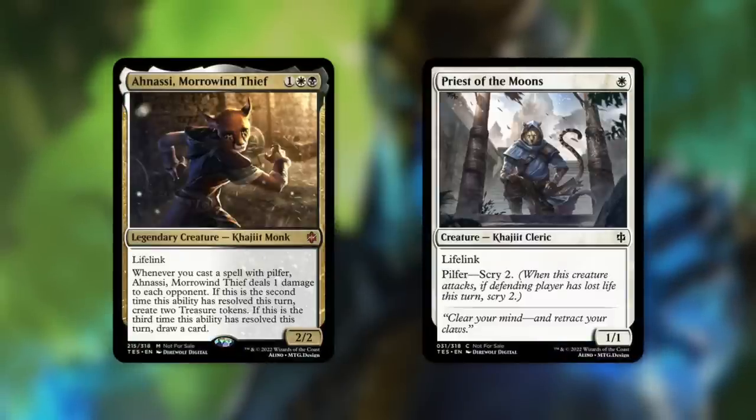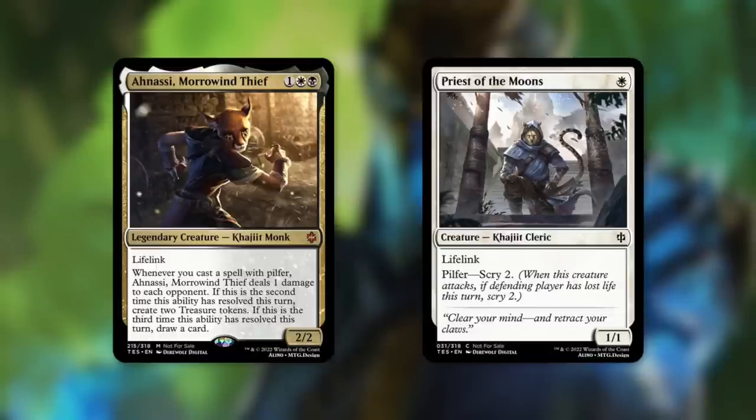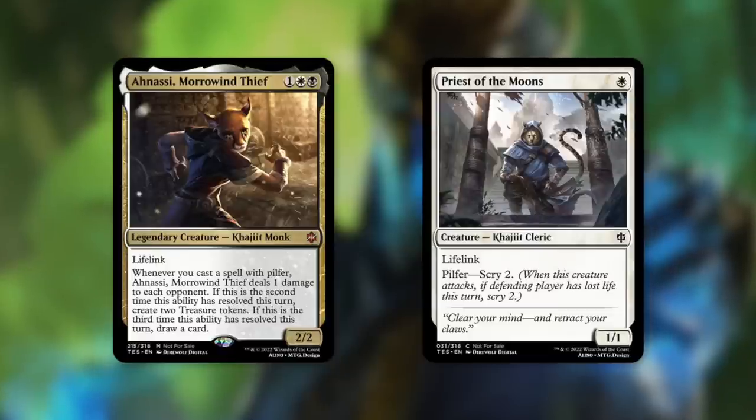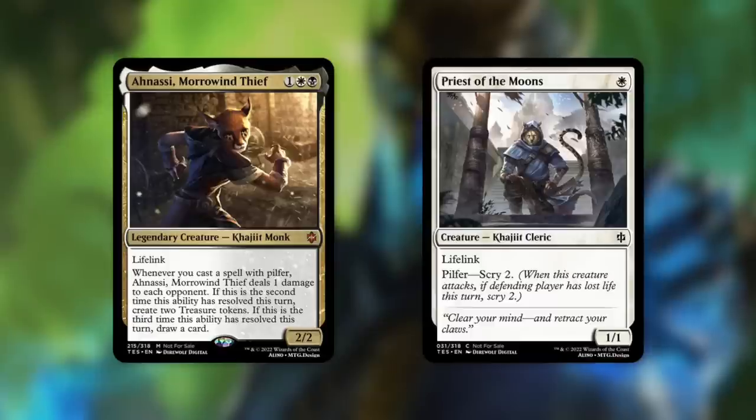Anasi Morrowthief: a 2/2 Khajiit Monk with lifelink costing one white black. Whenever you cast a spell, Pilfer — Anasi Morrowthief deals one damage to each opponent. If this is the second ability to resolve this turn, create treasure tokens; and if it's the third, draw a card. Pilfer, illustrated on Priest of the Moons, reads: scry 2, and when this creature attacks if the defending player has lost life this turn, scry 2. The more Pilfer effects you utilize, the more Anasi triggers, and bouncing low-to-the-ground Pilfer cards to recast them could generate a ton of value.